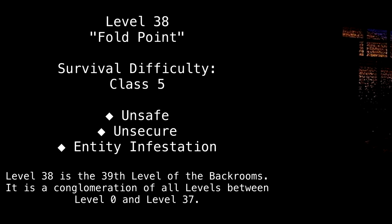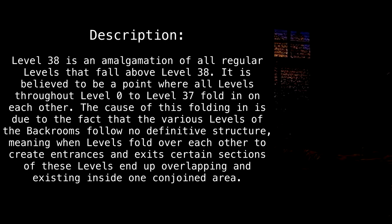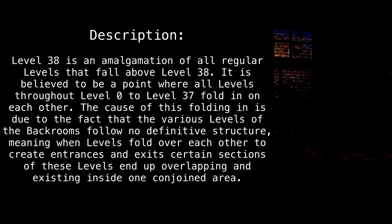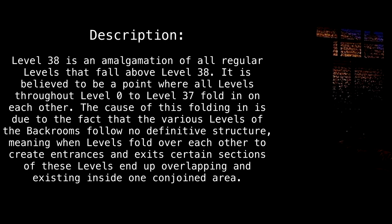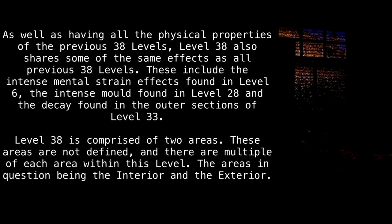Level 38 is the 39th level of the back rooms. It is a conglomeration of all the levels between level 0 and level 37. Level 38 is an amalgamation of all regular levels that fall above level 38. It is believed to be a point where all levels throughout level 0 to level 38 fold in on each other. The cause of this folding is due to the fact that the various levels of the back rooms follow no definitive structure, meaning when levels fold over each other to create entrances and exits, certain sections of these levels end up overlapping and existing inside one conjoined area.